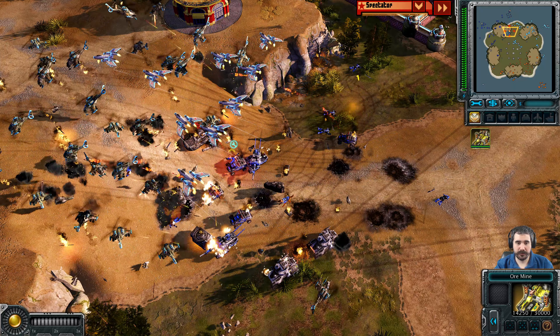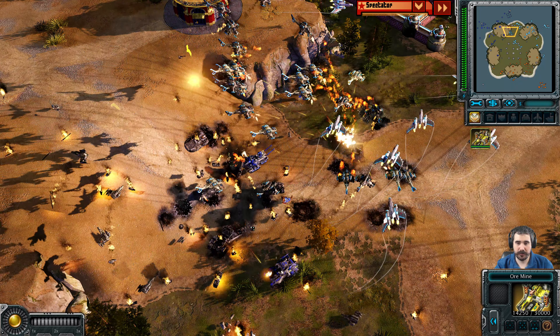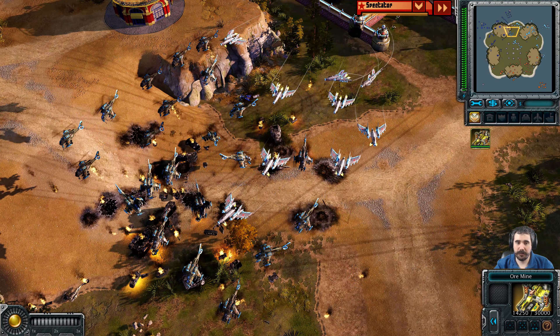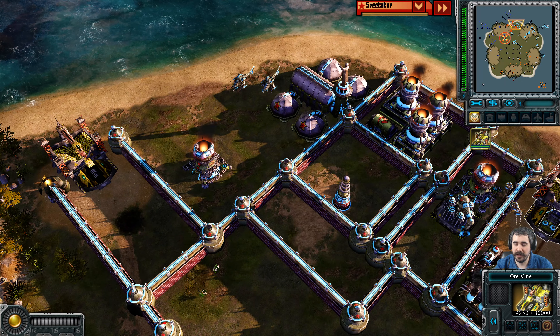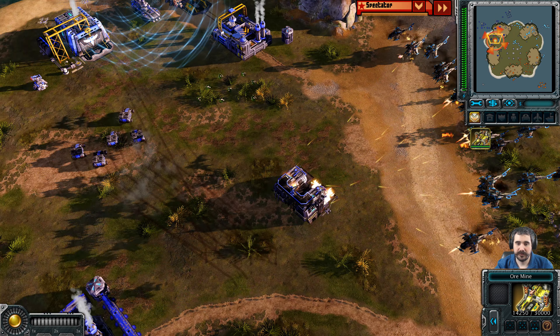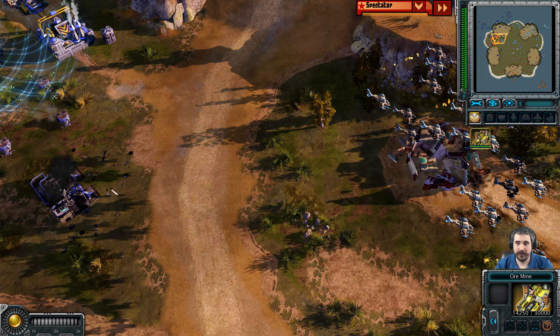He's going to move a lot of Twin Blades but should clean up his ground army. If he focus fires the Multigunners, blue's ground army has been cleaned up by Cyan's air force. Cyan's original base is going down — that's a lot of walls. That's going to be overkill.